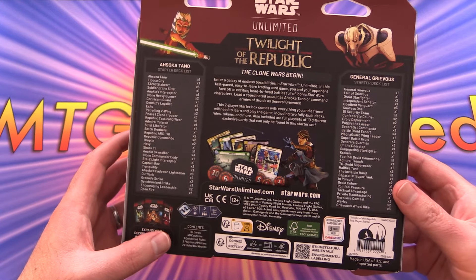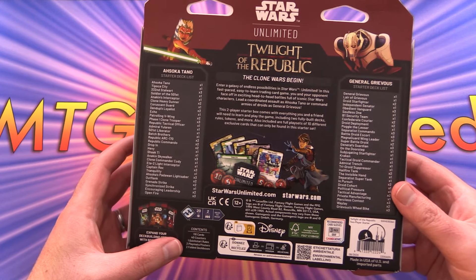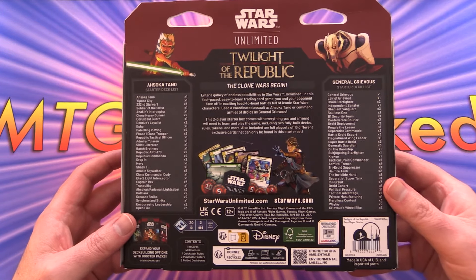We also get 40 counters, quick start rules, two playmats, posters, and two folded deck boxes.